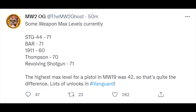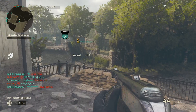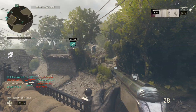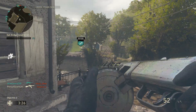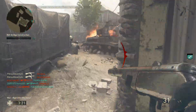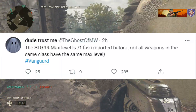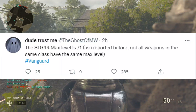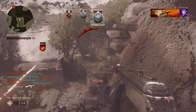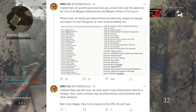The one leaking all this stuff is Modern Warfare 2 Ghost over on Twitter. He's posted some images of the creator class menu itself, though it might be too dangerous to show here. He says there are about 60 to 70-plus weapon levels for each weapon in the game, which equals about 70 attachments and weapon perks. I thought World War 2 was supposed to be restrictive, but that's a lot more content and a much bigger grind than both Cold War and Modern Warfare, which had about 50 weapon levels.